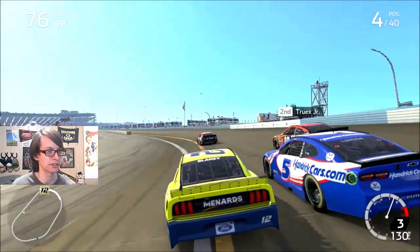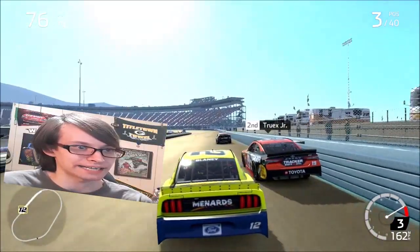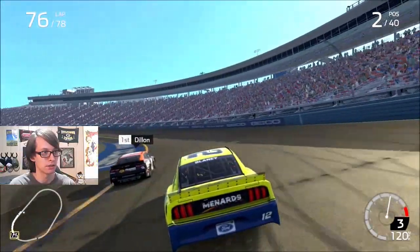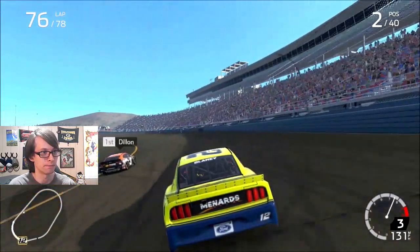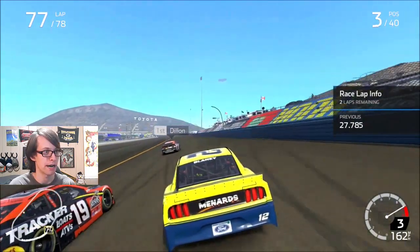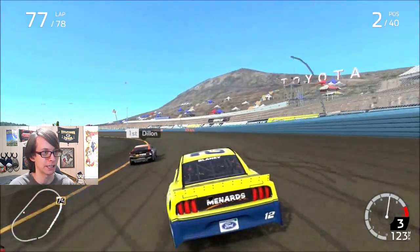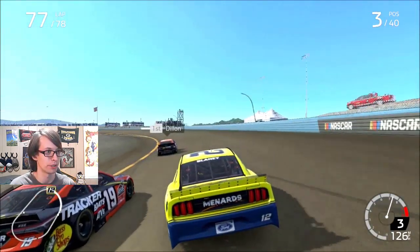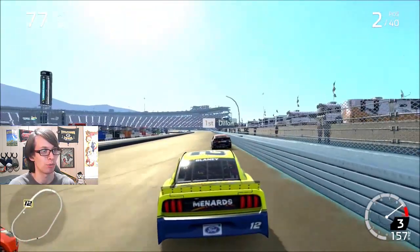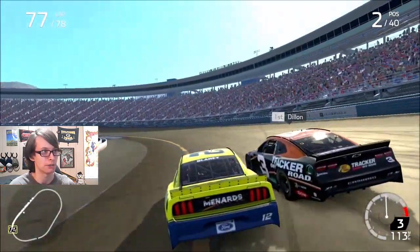Got our nose underneath Kyle Larson — never made contact but he had a little spaz attack. Someone's on the inside making that crossover move — it prevents you from diving onto the dogleg. Got loose because of the gear shift and I can't turn it off. We just don't use fourth gear — we're not supposed to. Just max out the rev limiter and stay in third. They don't do that at this track in reality so I don't know why the car would do that here. But we're going for the lead on Austin Dillon.